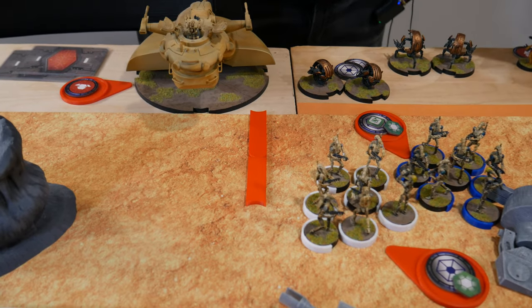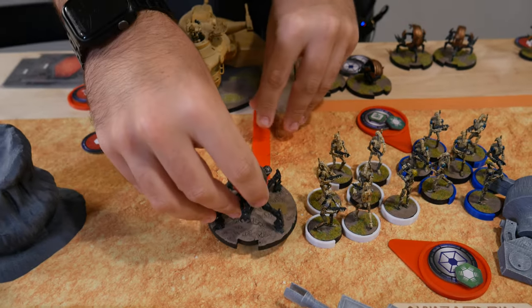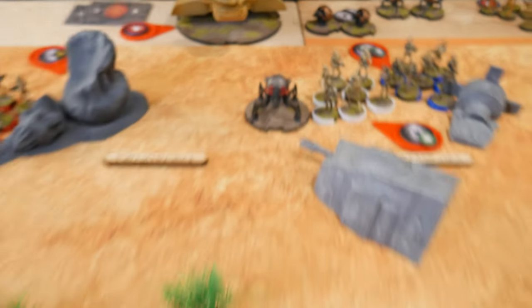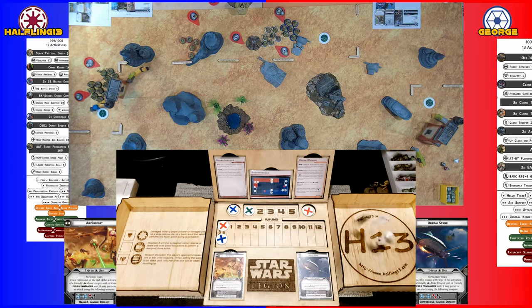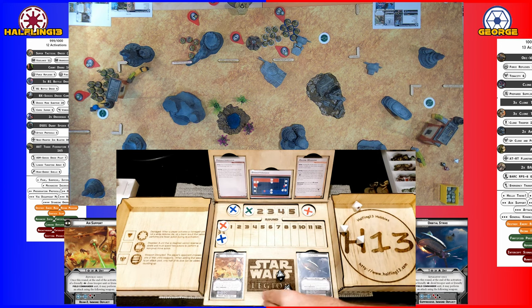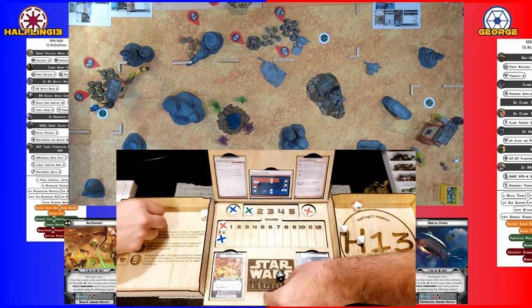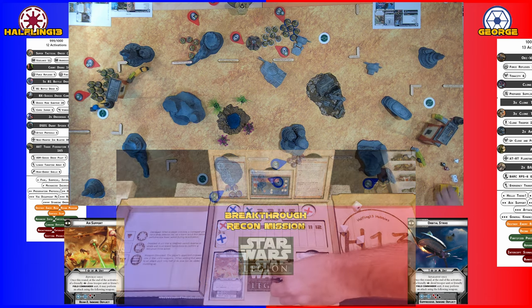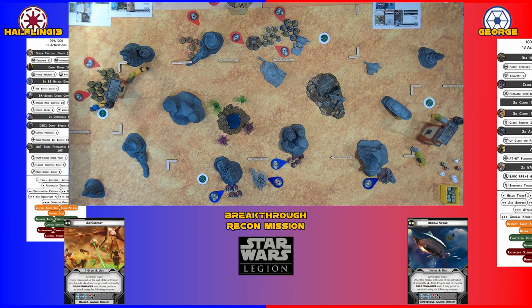Drawing a support card. For the first action, the unit walks forward; for the second action, it shoots. Three hits. I get cover one — three light cover saves. Save two. And then one regular save with a red die. That's what happens when you roll two of the cover saves.